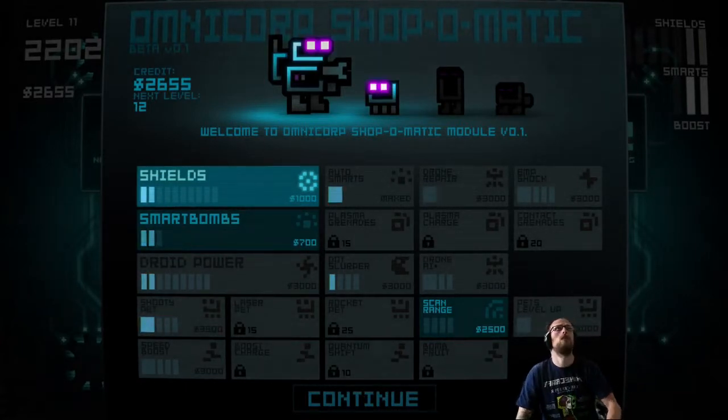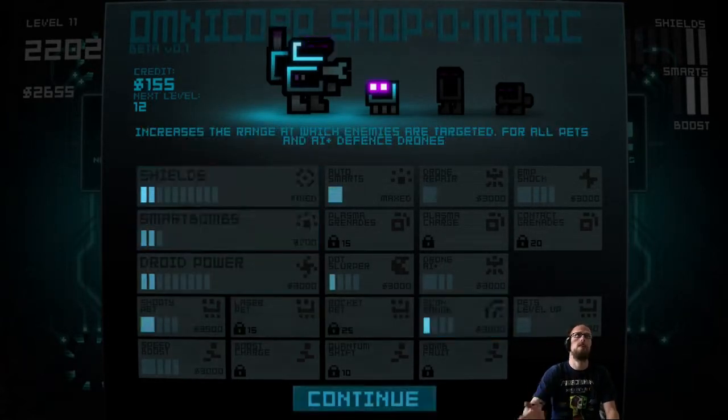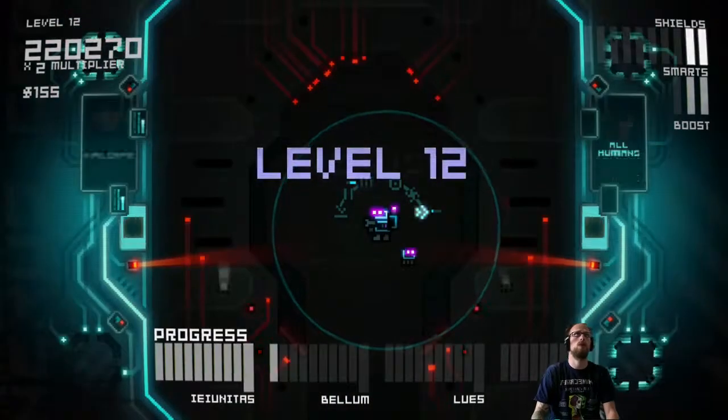On each level, obviously, if you lose a life, you do have to fight to recover your shields, as you can see there. Smart bombs you can increase as well. As I say, you can fight everything and anything to upgrade your character.